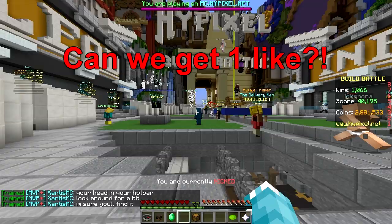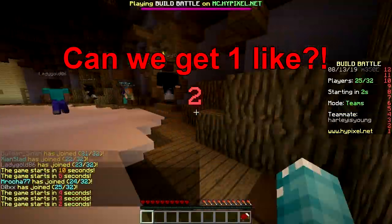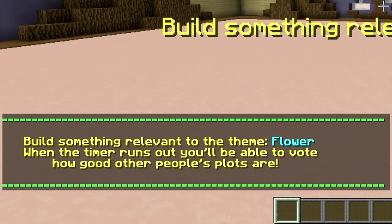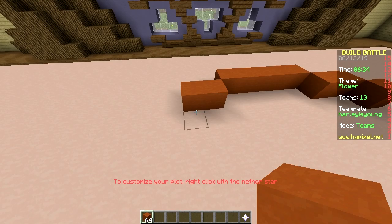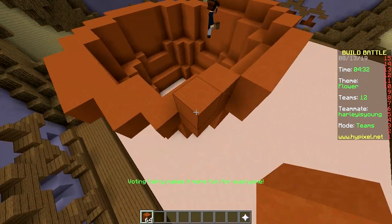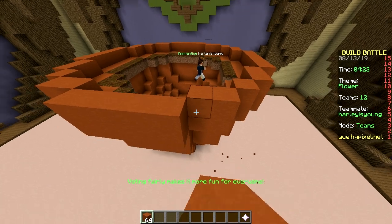Welcome back, more build battle! First one — baby flower, giraffe, skate park, doll, kite, flower. Let's just make a pot with a flower, sounds good. Boom, that's our pot. Nice pot! Let's add some dirt — plants need dirt, water, sunlight.